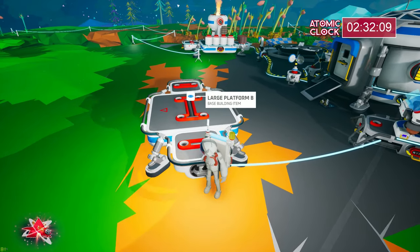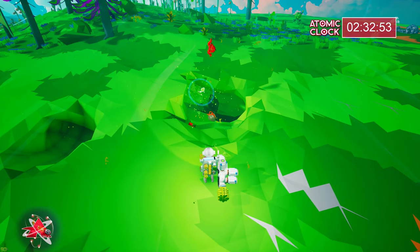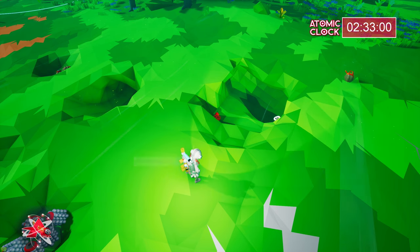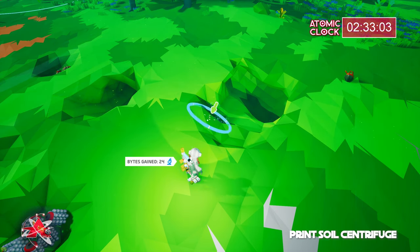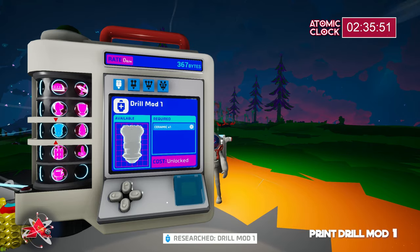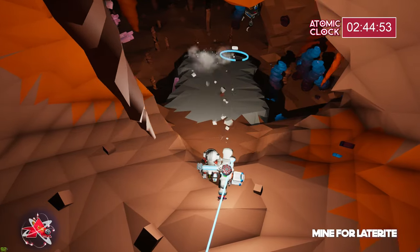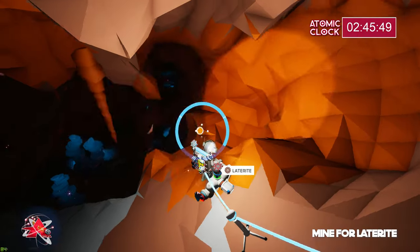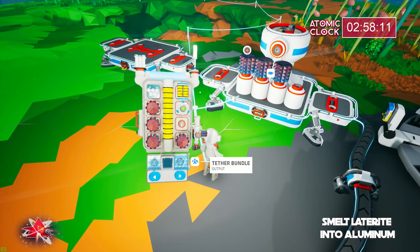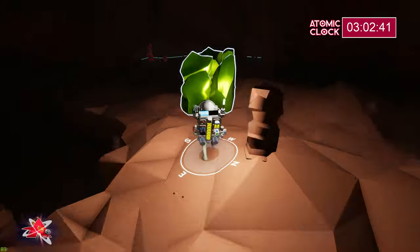Another platform B — I'll plop that down right over here. You'll get seeds from those little spitting plants. You can plant one, it'll regrow, and you can scan it again for a little research. Soil centrifuge time, and we can unlock our drill mod one because we'll need that in case we run into hard bits of rock while mining for resources. There's our ladderite — we'll need that to make aluminum. We're going to gather six ladderite to make six aluminum.